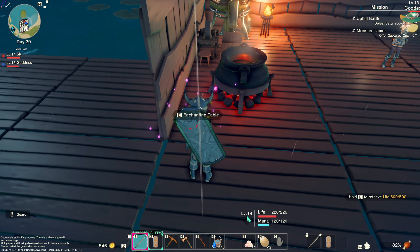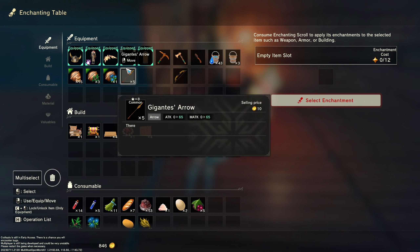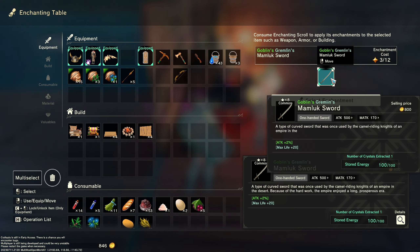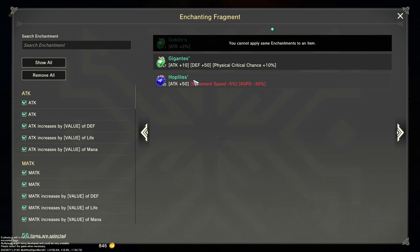You need to come to this enchanting table I made. Put your weapon in there, then select. I'll put my sword in - I've already got the plus two I got from the goblins and a max life plus 20 that I took off that axe, the gremlin's axe. So I've got a goblins gremlin enchanted sword now. These are the attributes I've added - I've got three out of twelve star points so I can hit add, but I think you need 10 per gem.